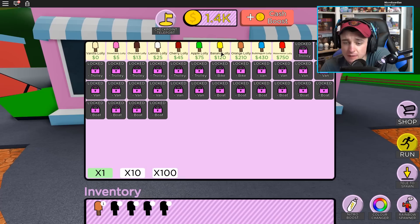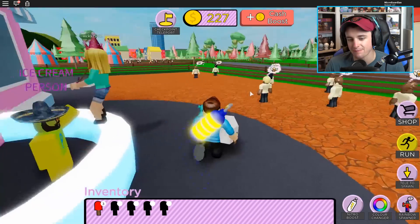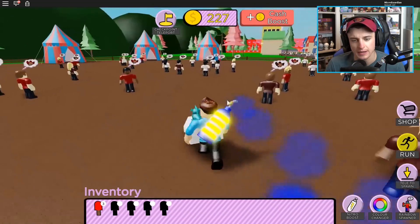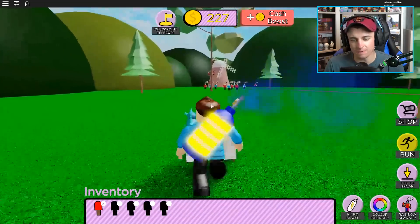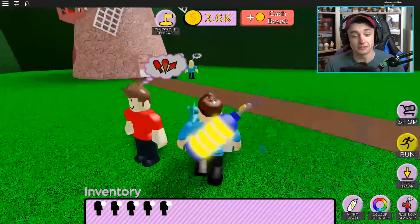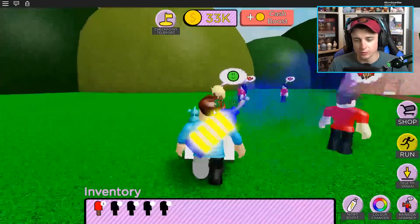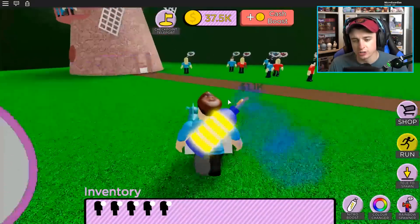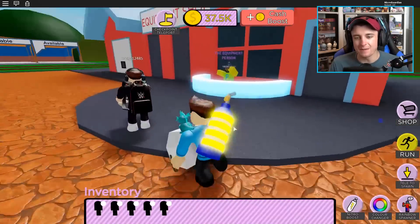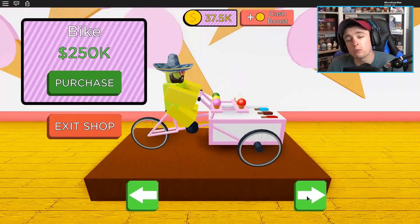I still don't have a ton of money, so maybe I should fill up on banana lollies. Oh my goodness, there are watermelon lollies — I want to sell some of these! I can only buy three, but I want to see how much money they sell for. Are you watermelon people? Nope. Hello, would anybody over here enjoy some watermelon? They each gave me a thousand dollars for ice cream — I'll take that! I personally wouldn't spend a thousand dollars on ice cream, but in this world I just sell it.